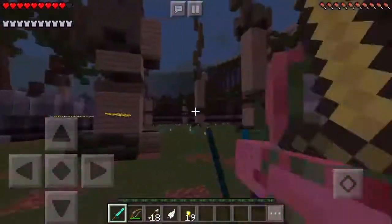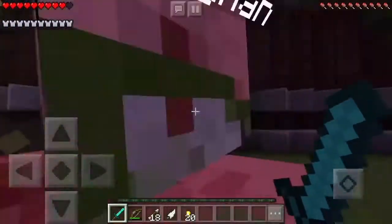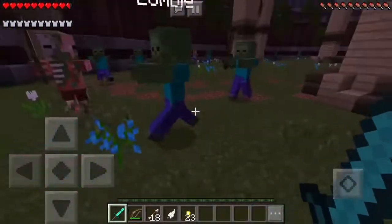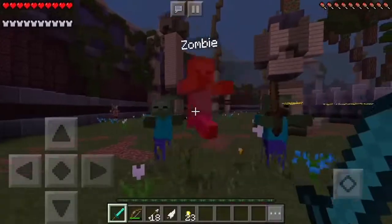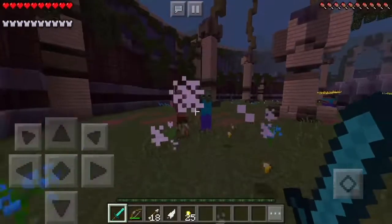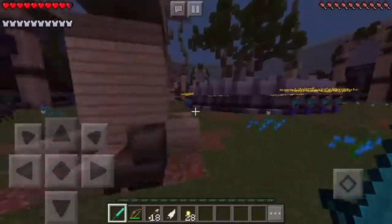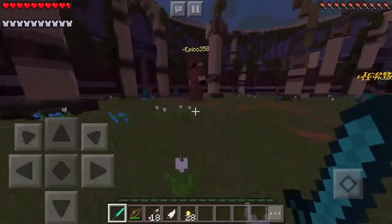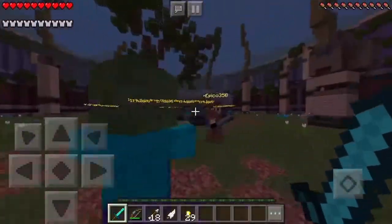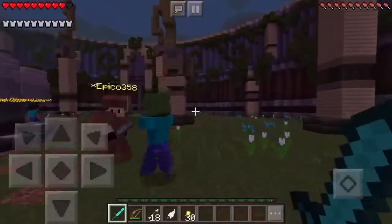That zombie has an axe — don't get hit by it! Saved your life maybe. They're still spawning. This is definitely getting tense — they're spawning with weapons. How did they get weapons? I know the pigmen have weapons but now all the zombies have wooden swords too. This round they're purposely spawning with weapons.